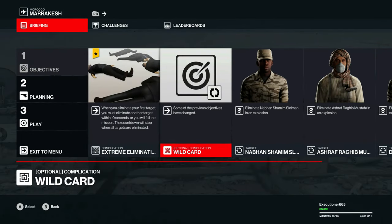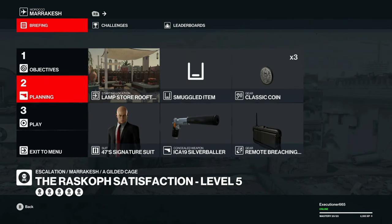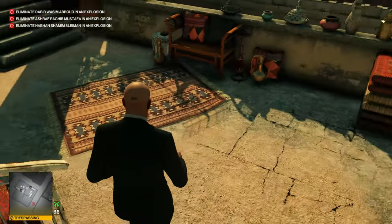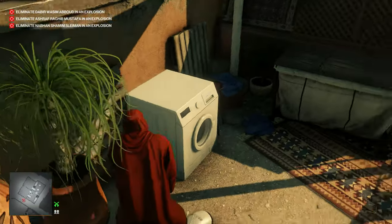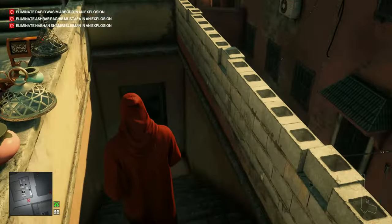For level five, we have the elimination streak — we have to kill everyone within 10 seconds of each other. That's not going to matter for us because we kill everyone at the same exact time anyway. So this will be just like level four. We'll head down the steps, grab our shopkeeper disguise, which will keep us from being spotted on our way out of this building.